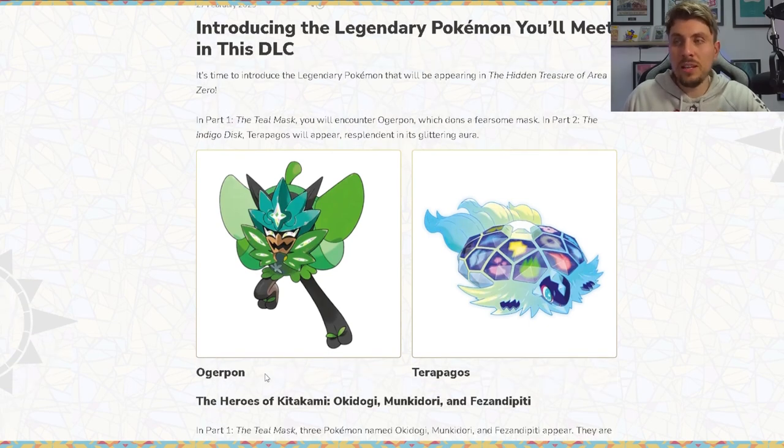The new Pokemon featured in both DLCs include Ogerpon — I hope I'm pronouncing that right — and then we've got Terapagos, the Disc Pokemon, which was described in Heath's notes from the Scarlet and Violet book. Terapagos has all of the elemental types displayed on its back, giving it a very big tie into Tera types, as it is linked to Terastallization in some way.